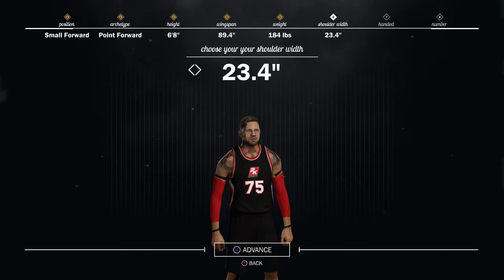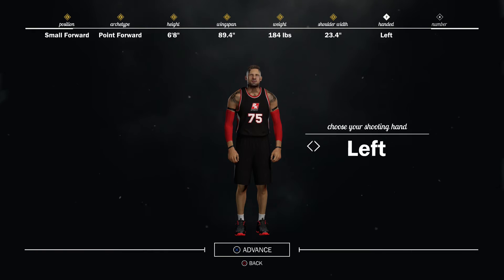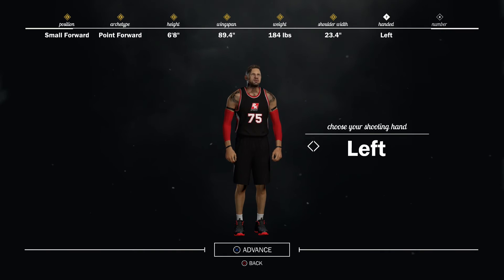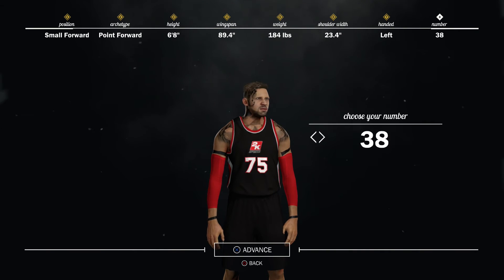For handedness, I like to put it on left — it's really up to you, but I prefer left. I just think it's easier to shoot, so I put it on left. You guys can do right if you want; this doesn't matter too much. But there you have it — there's the build. The jersey number you can put as whatever you want.